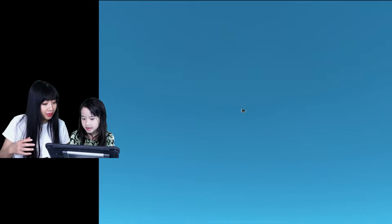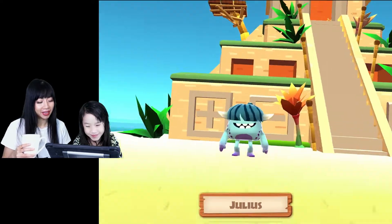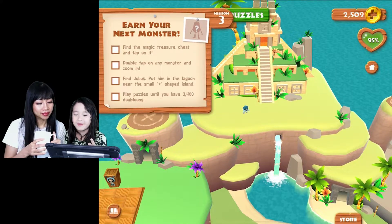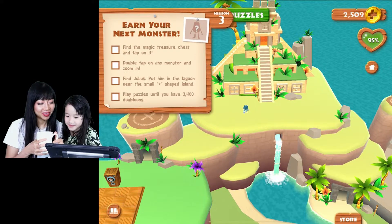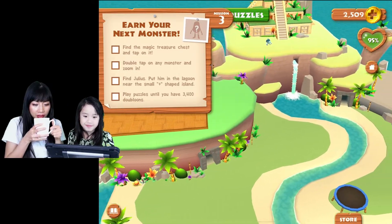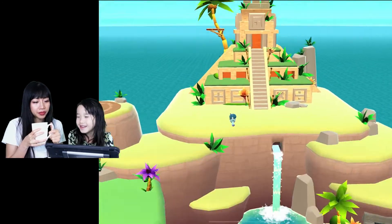Did you say the numbers? I forgot. You have to say the numbers for our fans. Yeah, we have to say numbers for our fans. Find the magic treasure chest and tap on it. Look, Mommy, I bought a speaker. I don't know what he said — he says you have to find the magic treasure chest.